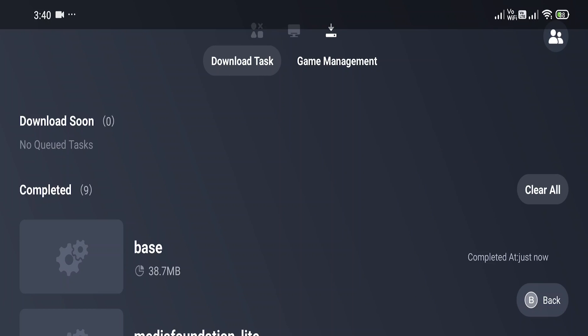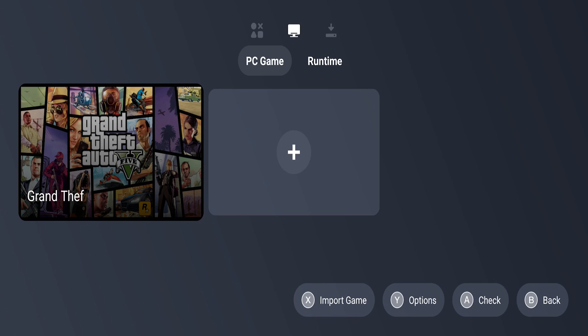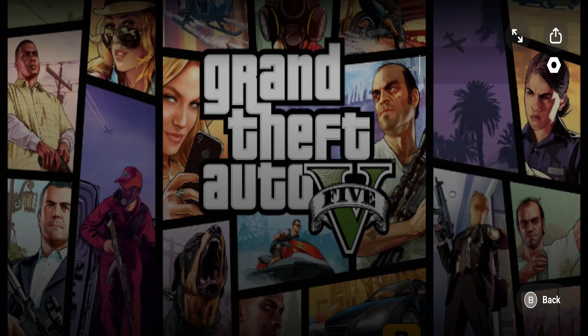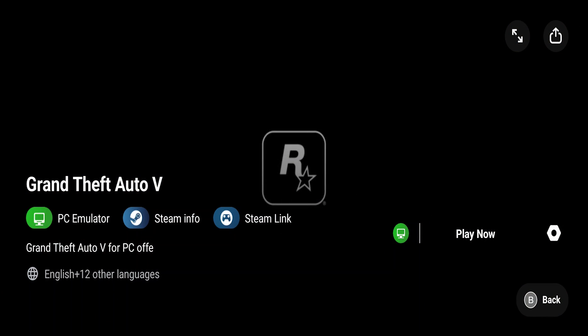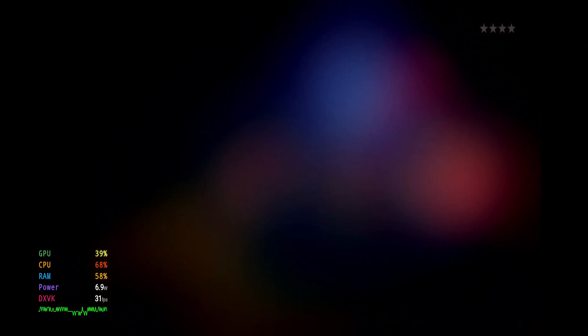It has already downloaded everything within just two minutes. Now click on the computer monitor option and you can see GTA 5 is there. Click on Setup, then double-click to run it. Click on the Play option — Play Now — and it will check your virtual environment and initialize everything. It has set all the settings by default. Just wait for the game to load.